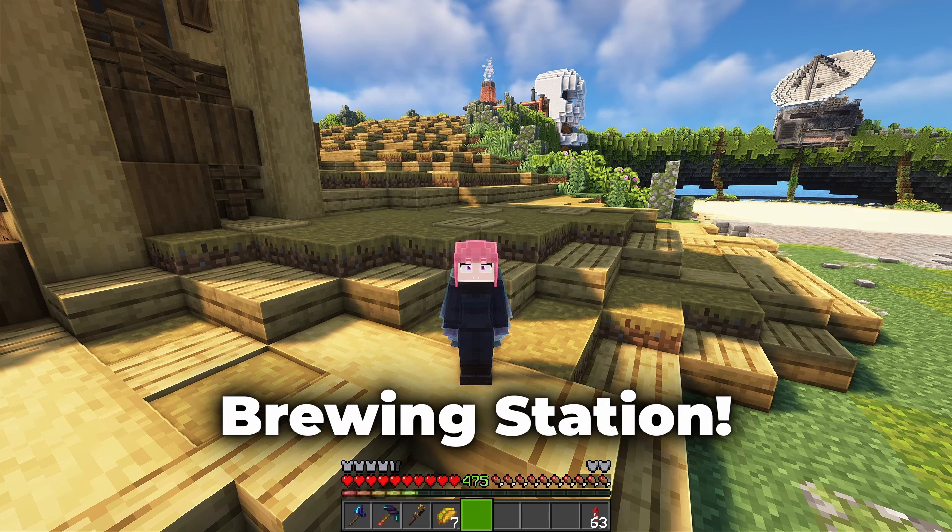Before we jump into it, I have changed a few things between episodes. I've changed this roof for a more metallic look. I think it was looking fine before — the spruce trapdoors and slabs were a good fit for the campfires — but it just felt like too much wood to me. I'm always making sure that there are a couple of types of wood so it doesn't become monochrome, but it does still feel like a pile of wood in a sense.